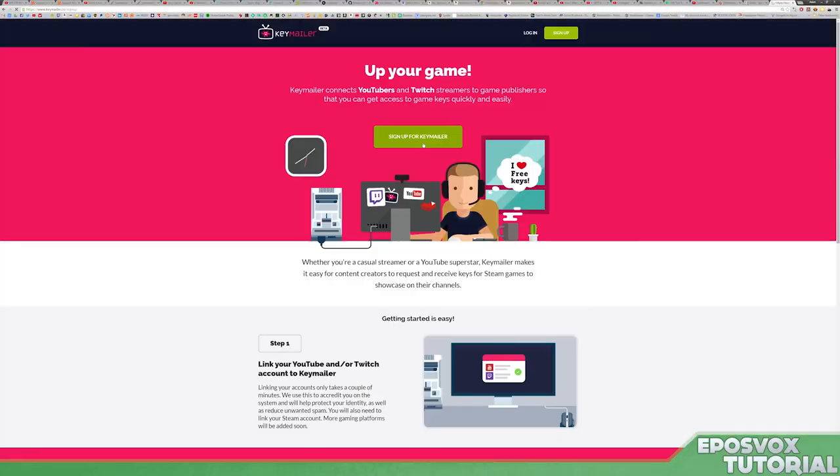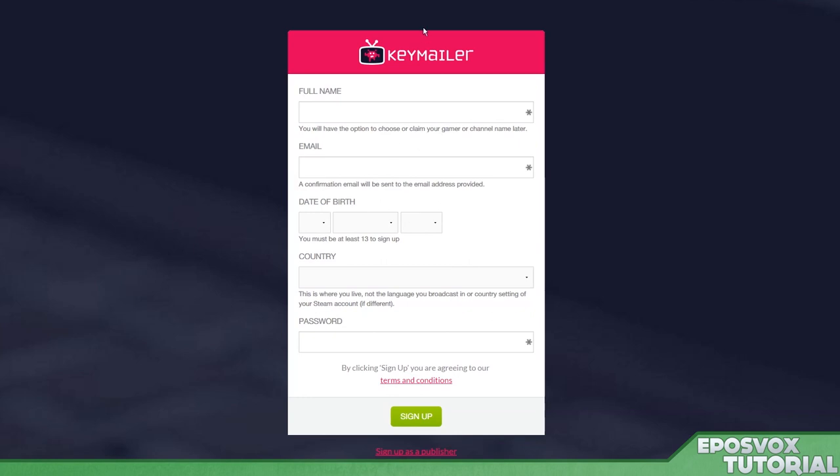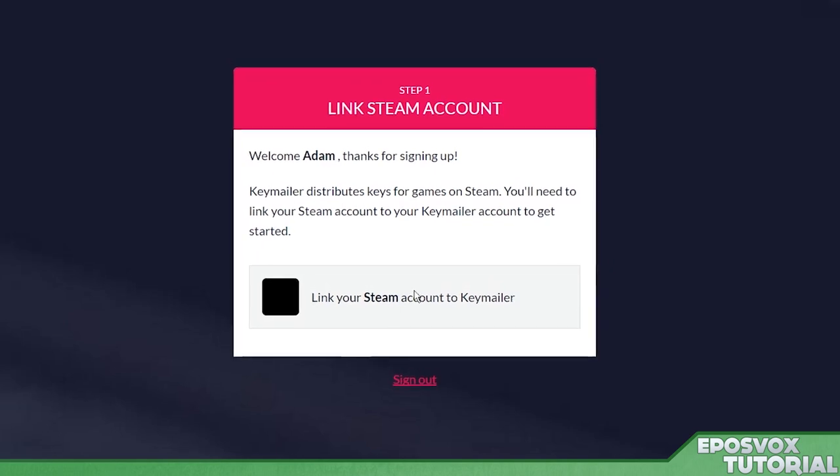All you have to do is go to keymailer.co, sign up with your email address, Steam account — because they currently only have Steam keys, but PS4 and Xbox One keys are in the works — Twitch, YouTube, and Twitter.